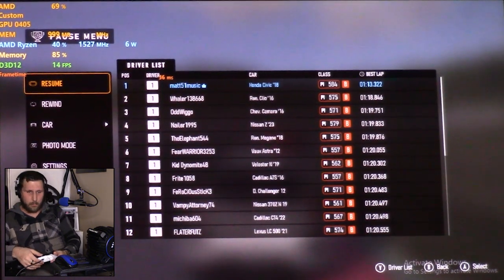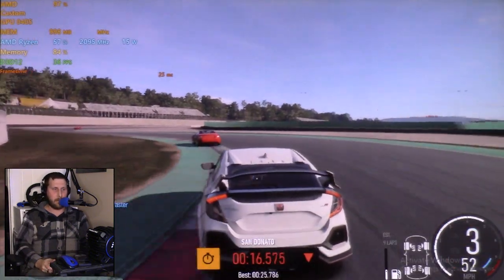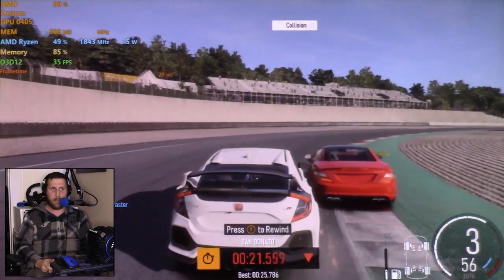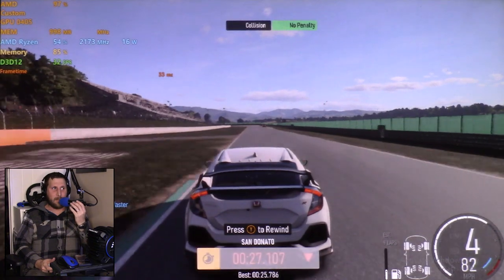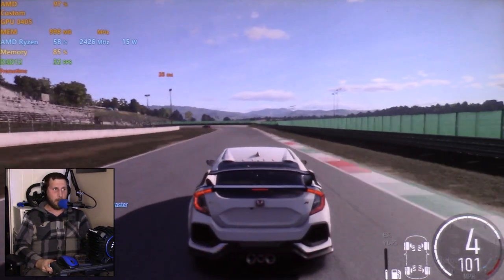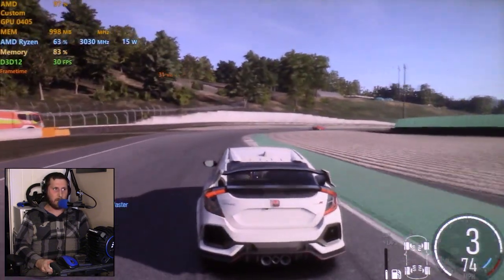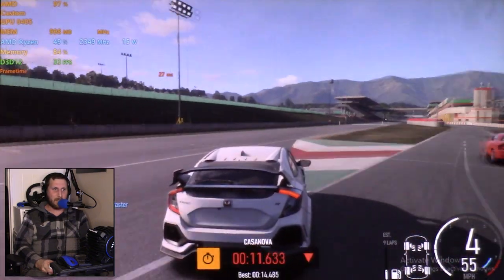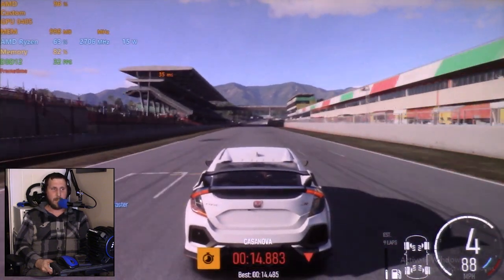I'm going to take a moment to change over to plugged-in mode to see how the performance may or may not differ. And we are back with the Steam Deck plugged in directly to the Steam Deck dock, which is plugged into a wall. Performance is identical by the looks of it — frame rate is low 30s into mid 30s, memory seems to have gone down only by 3%. The numbers kind of speak for themselves — it's still running solidly.